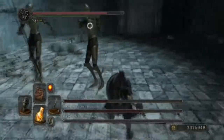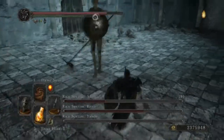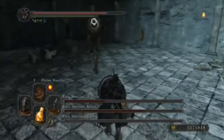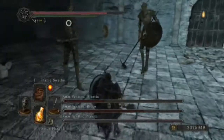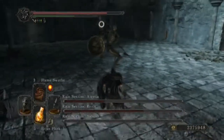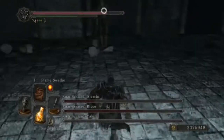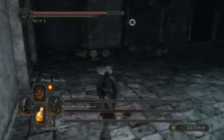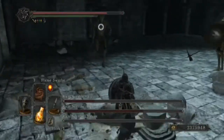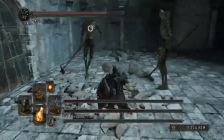Make sure you have stamina when one of the Sentinels closes in with the spin attack. If you roll away as soon as you spot it you should be able to dodge it. I'm not sure if you can roll through it, but I blocked with my shield there and didn't take any damage.